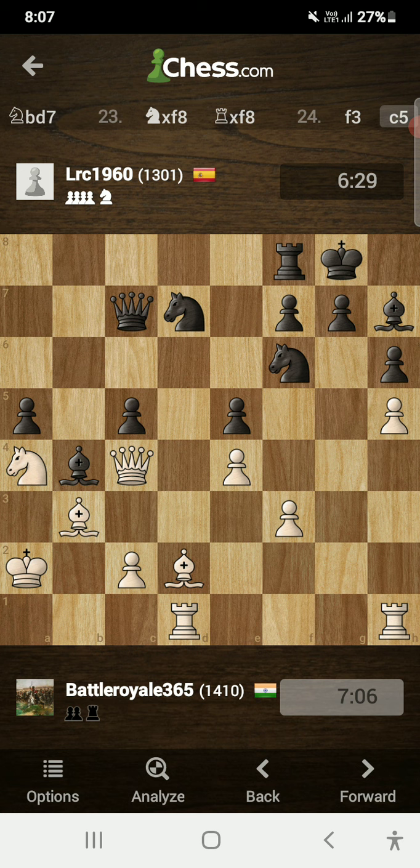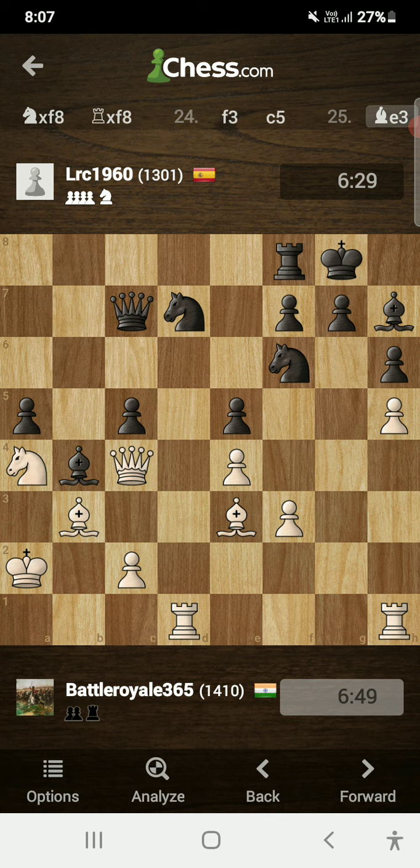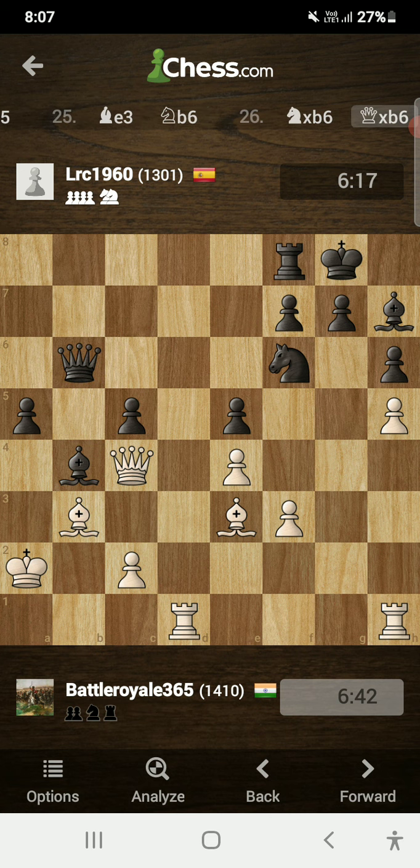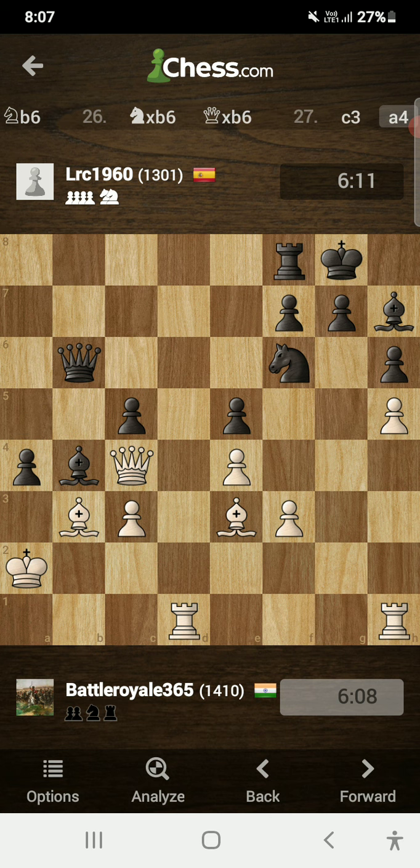Opponent played c5. Had I played the move c3 in this position, I would have trapped my opponent's bishop, but I continued with bishop to e3 because I was thinking not to trade the dark-squared bishops. Opponent played knight to b6 — in this position I was forced to trade off the knights because my queen was also under attack. I played knight takes on b6, opponent played queen takes on b6, and then I pushed c3, but it gave opponent the chance to play a4.